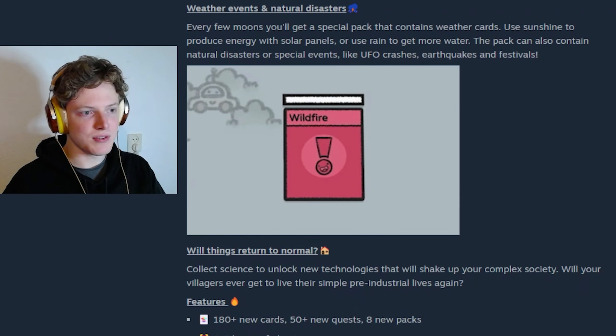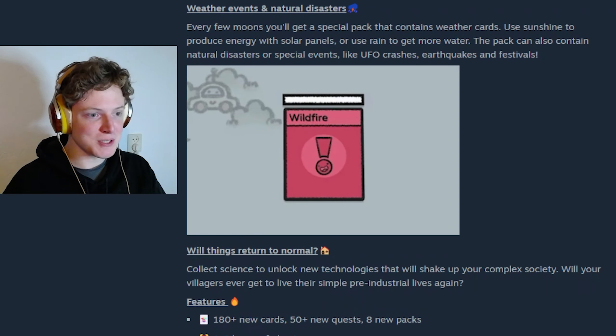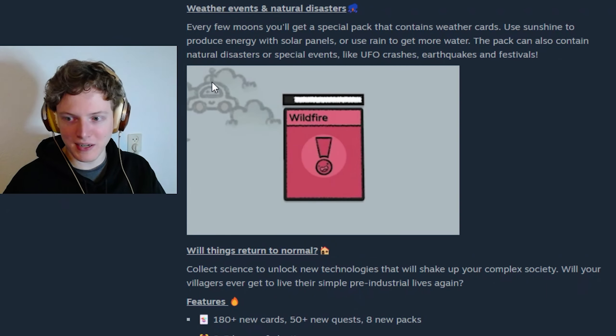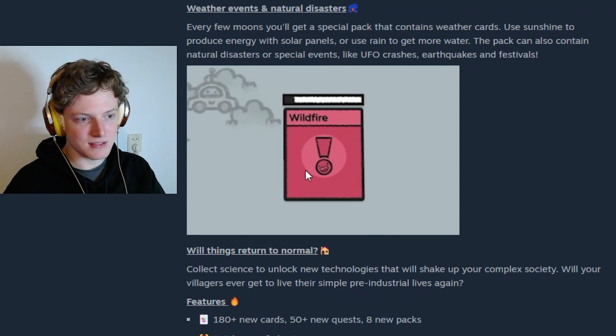We will also have weather events and natural disasters — like Civilization, amazing. Every few moons you'll get a special pack that contains weather cards. Use sunshine to produce energy with solar panels, or use rain to get more water. The pack can also contain some natural disasters or special events like UFO crashes, earthquakes and festivals. That's insane. So in wildfire — what does it do? They are not going to show us.